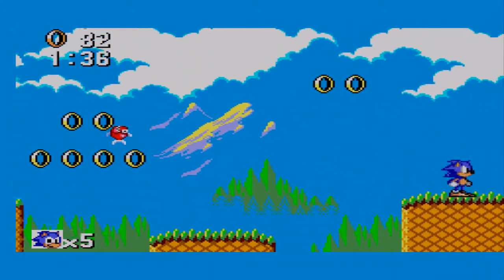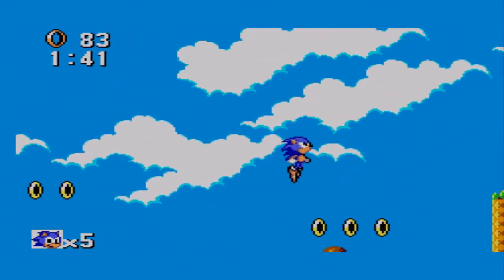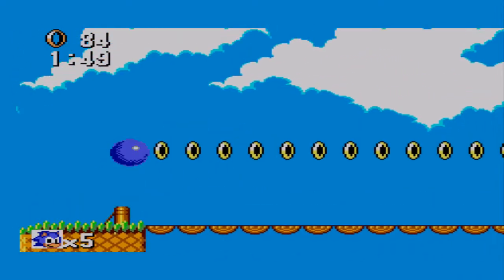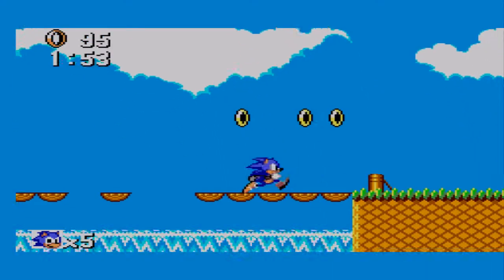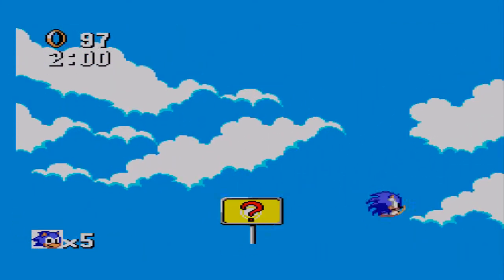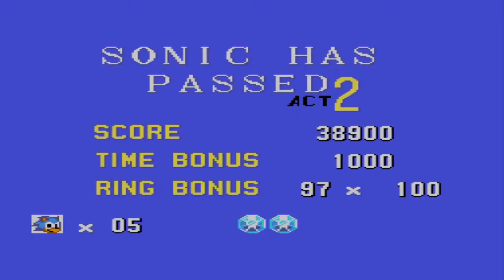Getting close to an extra life — need about 17 rings. Another falling bridge. Rather than just running across I like to go slowly and jump so that way I've always got something to land back on just in case. And we're at the end — awesome! That's three rings away from something, which means pretty close to the end of the part.